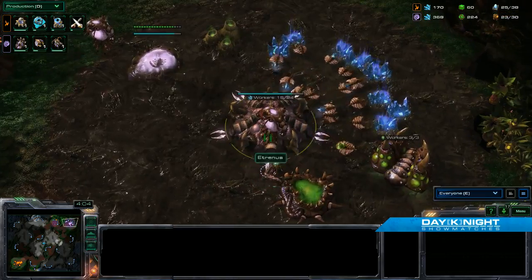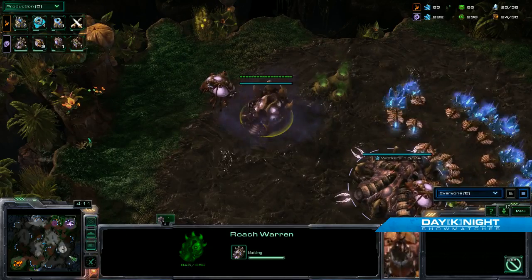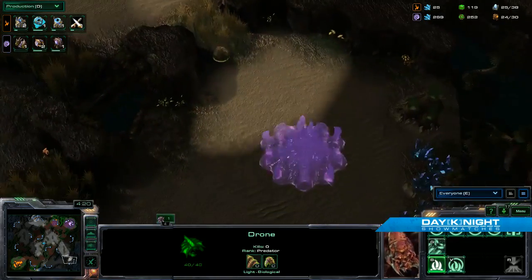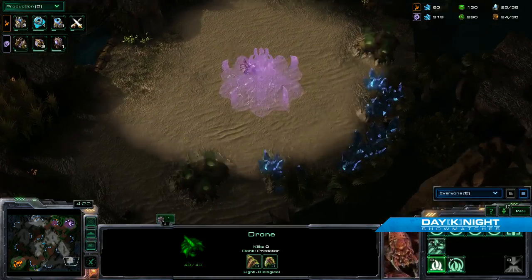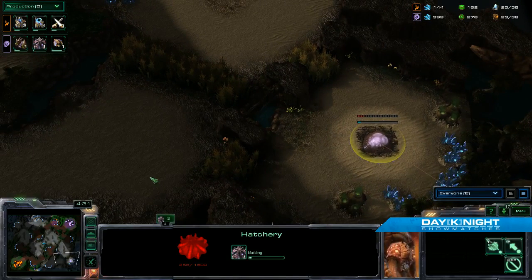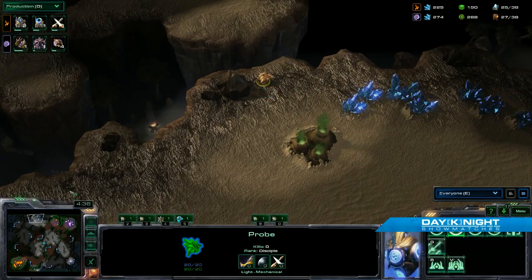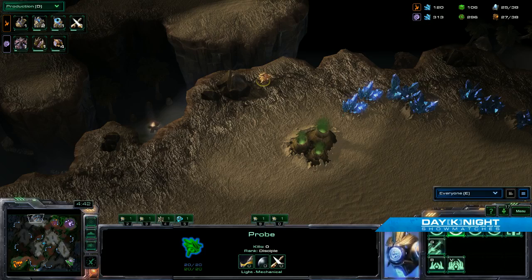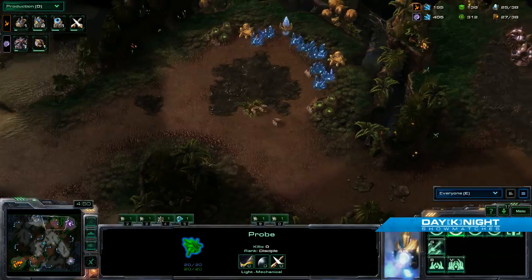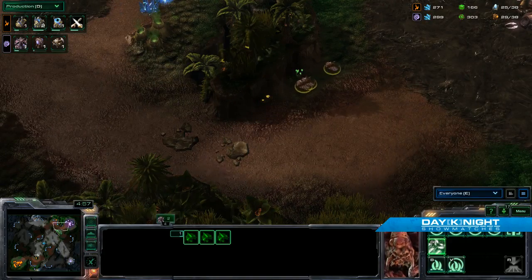It's kind of his main option at this point, unless he wants to try and expand to another location, which is going to be a little difficult with how this map is set up — not to mention there's actually a Probe watching for that. Well, a drone is moving to the south and it's going to expand behind the vision blockers. Looking at this, it's very hard to detect unless you're diligently checking for this. He would never know.